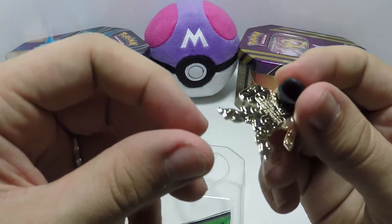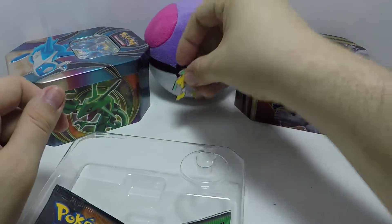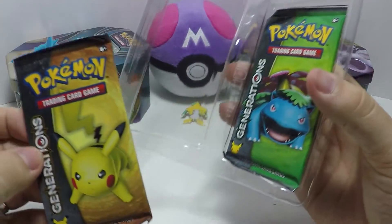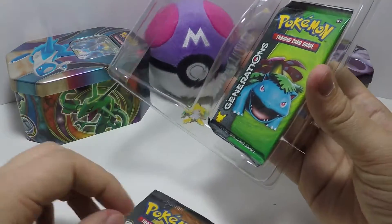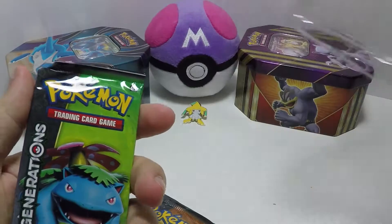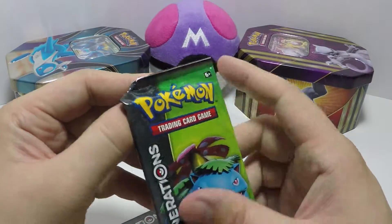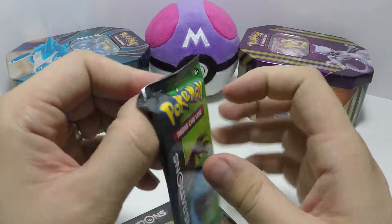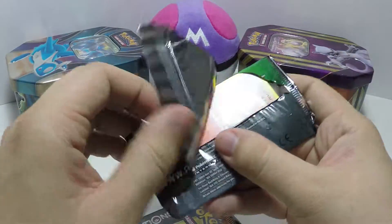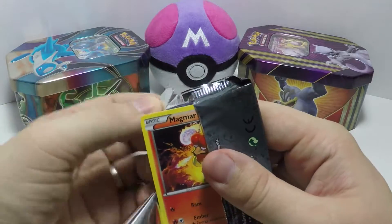The pin is nice and shiny gold; the back has little Pokeballs. Maybe we'll attach that to the master ball. Then we have two Generations trading card packs — one with Pikachu and one with Venusaur on the cover. These are my generation. I like to sound super old in these videos — back in my day these were my Pokemon. Anyway, we'll open the Venusaur pack first.